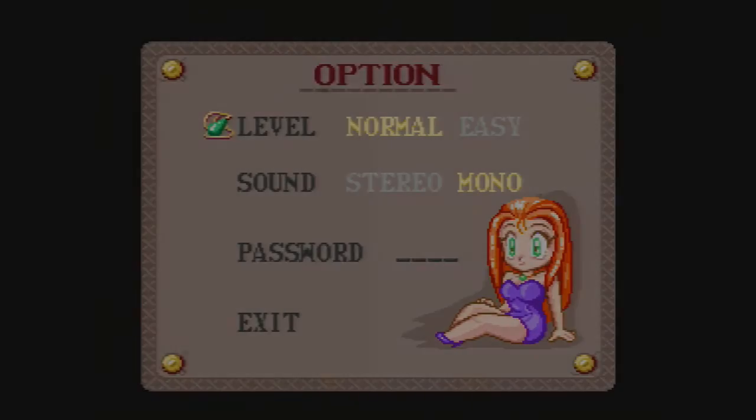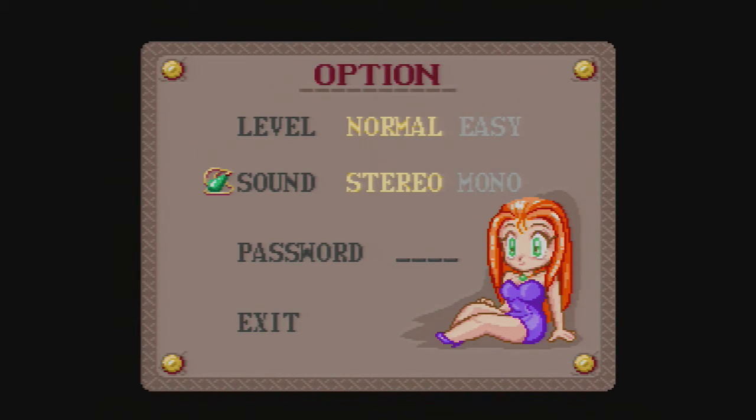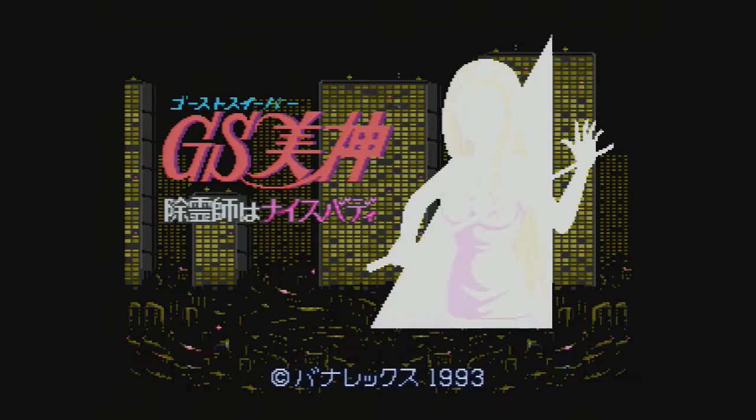The first thing I want to do is go into the options and change the stereo — for some reason it puts it in mono. So we'll start the game up.